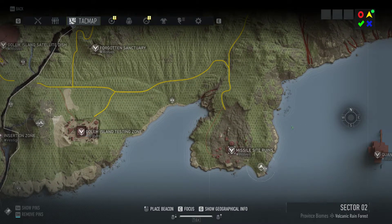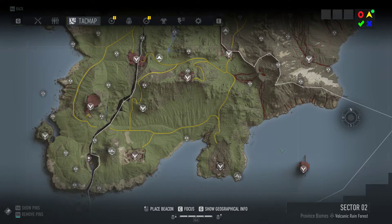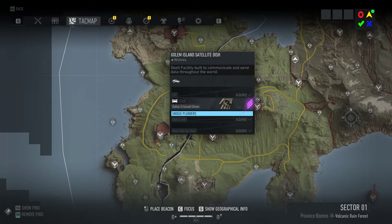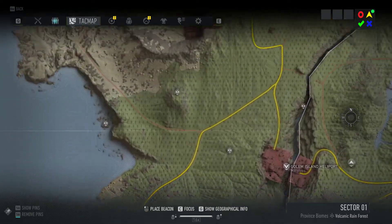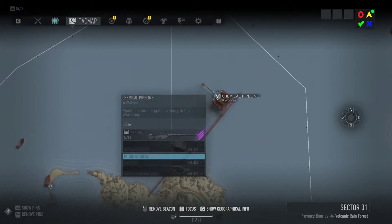Now for critical — again this is week 81. For critical they have more boxes this week. The first one will be at the satellite dish, Golem Island. You will also have one here at the chemical pipeline, so for critical you have one at the satellite dish and a second one at the chemical pipeline.